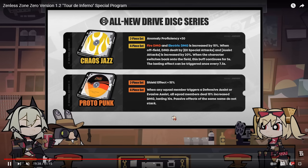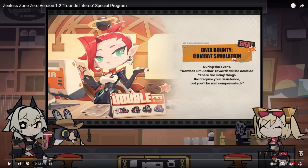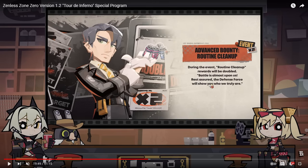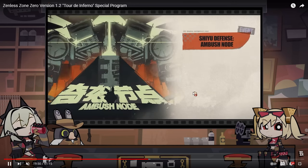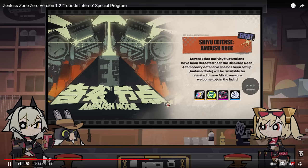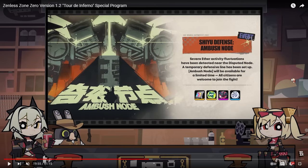Because of these new drive disc sets, we're going to get double drops. Double drops on HIA and double drops on discs, which is really good. We're just going to be getting a lot of double drops. We also have a new Shiyu Defense mode called Ambush Node — new endgame content. They haven't delved into what Ambush Node is specifically, but it is a Shiyu Defense mode, which means it's endgame content.